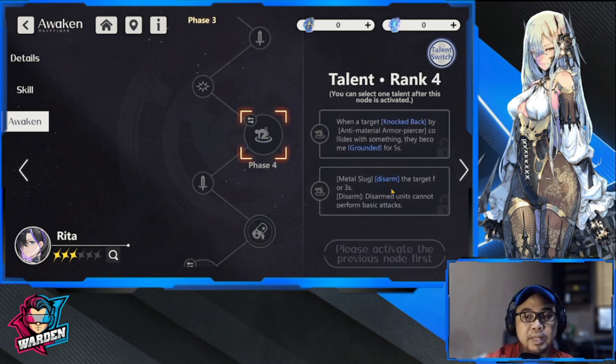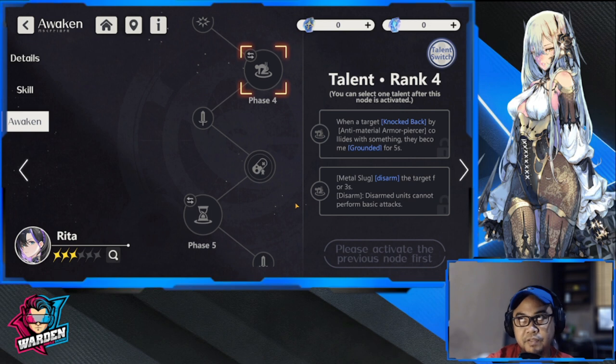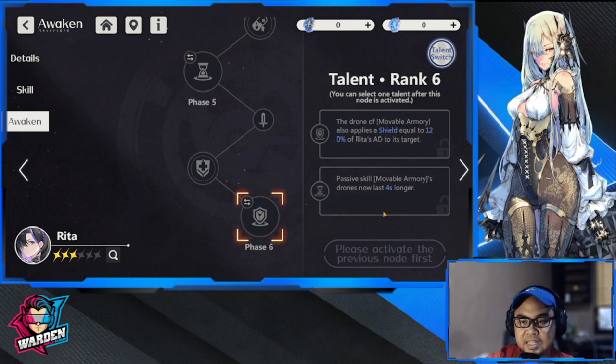The next priority is to get the Metal Slug disarm, which prevents units from performing basic attacks. This is very useful for disabling enemies, especially critical units right in front. For phase five, both options are good — it really depends on your preference — but I would take the one that increases by 30 percent.